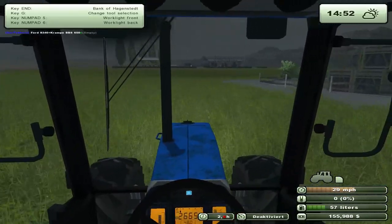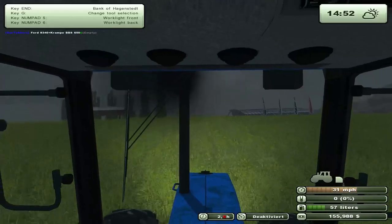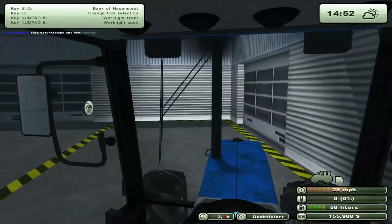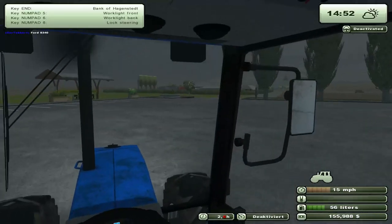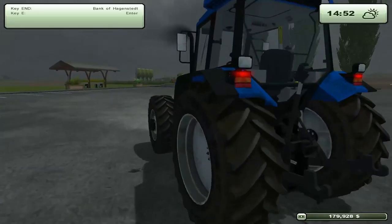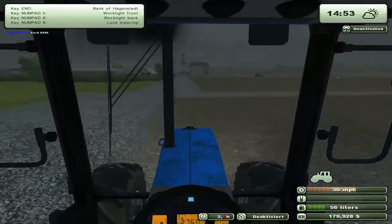Someone told me that this tractor — the 8340 — will pull the condor. So I'm going to go and have this pull the condor, with or without a barrel of weight. If it does, then we are going to get rid of the Kirovitz and sell that, because the Kirovitz has a really high daily maintenance cost — three hundred and something a day.